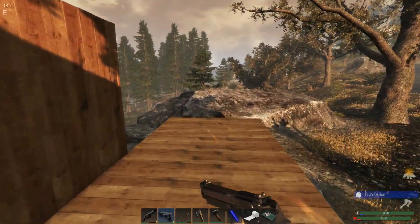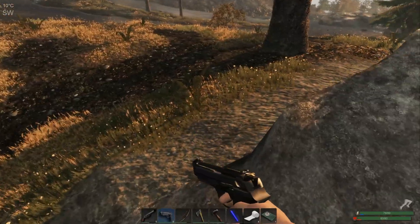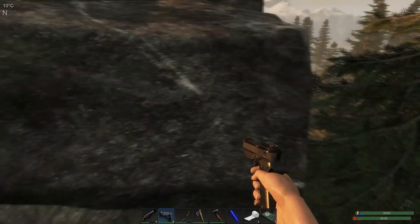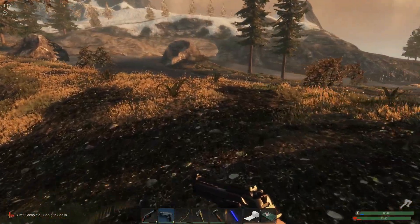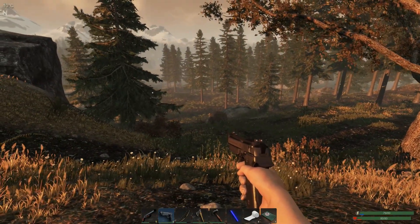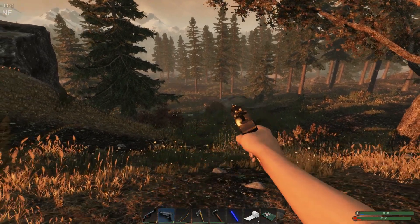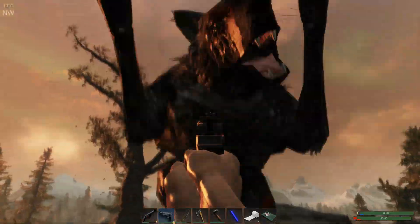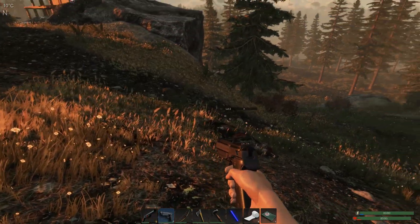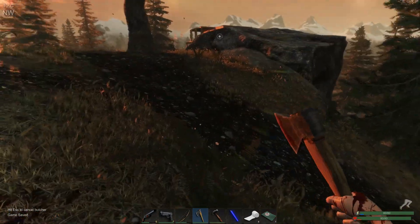Let's continue on with our hunt. Getting infected really put us in a bad place — that slowed us down quite a bit. There was a wolf over here. He's up there. I think I might just take him down. Go ahead and crouch. That's a long shot. We got him! Here he comes. That was a close one. Go ahead and harvest you up. Should be able to get at least two meat. There we go — I like seeing that.